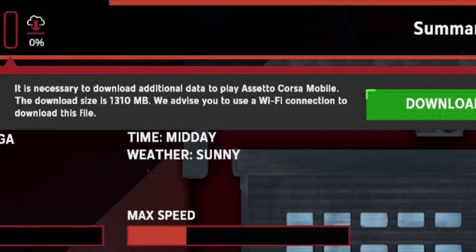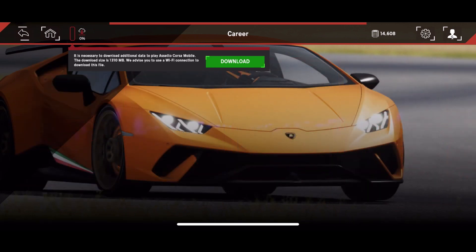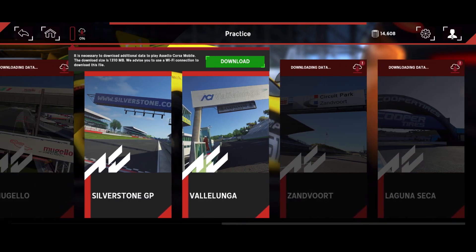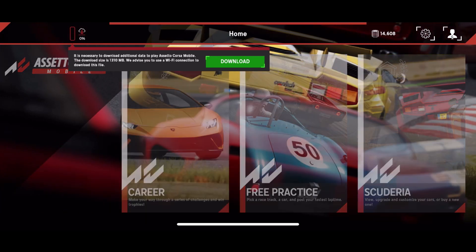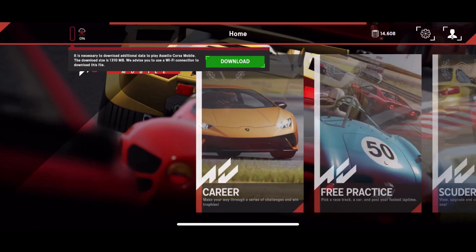So I finish my race and I get this message: 'It is necessary to download additional data — about 1.3 gigabytes.' Look, I already downloaded about 3 gigabytes of the game and it looks this bad. I am not doing that. Also, a little side note — I was looking through the menu and I could not find the garage to save my life. It's a car game. What car game doesn't have a garage where you can look at your cars? Apparently Assetto Corsa Mobile, the supposed gold standard of mobile racing, does not even have a garage. I was scrolling through everything, scrolling through events — most of which I can't even play because I didn't download the additional data. Not up there, not here, not anywhere.